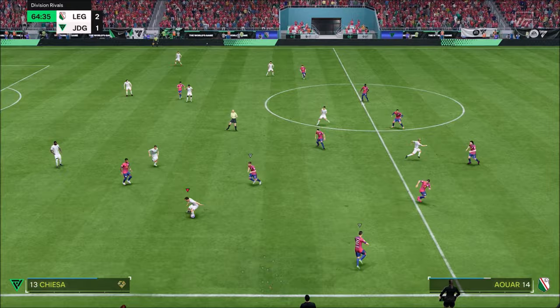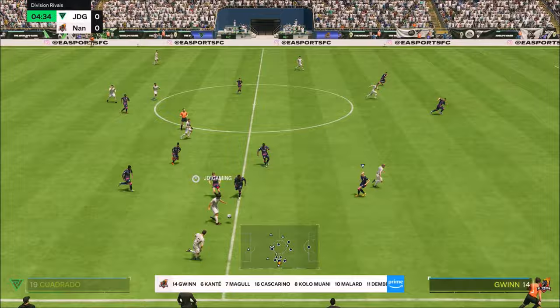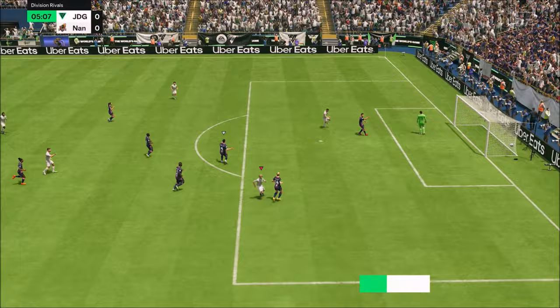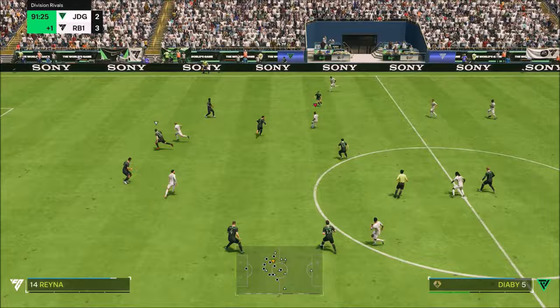He's very diminutive, very small — about five-six — but he generates so much power in both feet. His five-star weak foot makes him very unpredictable. His attack positioning is brutal — lethal attack positioning and lethal finishing. You can see here, whether the goalkeeper is in the right place or not, that ball is going to the back of the net, no problem whatsoever.